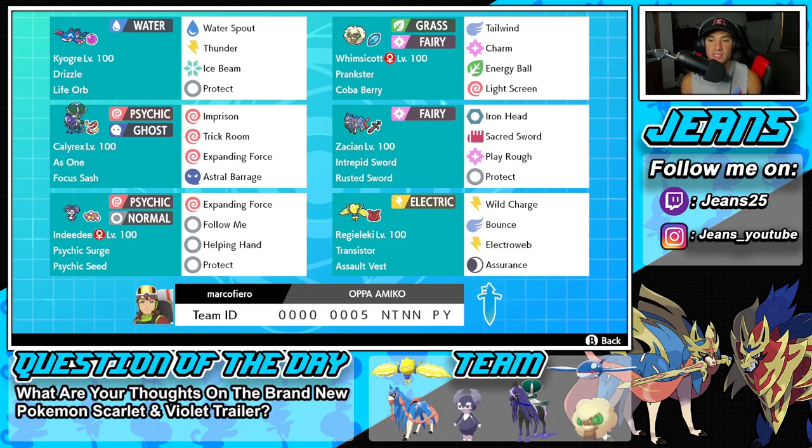Fourth Pokemon is Zacian — it's the strongest Pokemon in the game and everything's normal with it, so we're not going to go over it. In the final left-hand corner is our support Indeedee with Psychic Surge and Psychic Seed, running Expanding Force, Follow Me, Helping Hand, and Protect. The final Pokemon is Regieleki with Transistor and Assault Vest, running Wild Charge, Bounce, Electroweb for speed control, and Assurance for dark coverage.